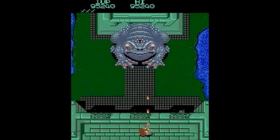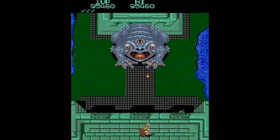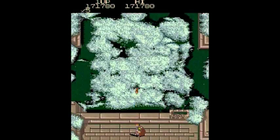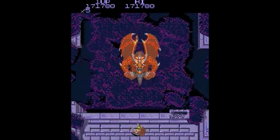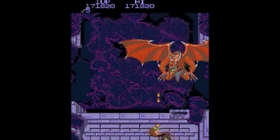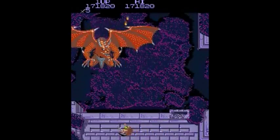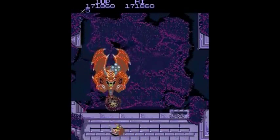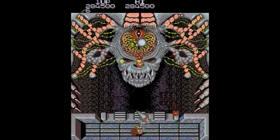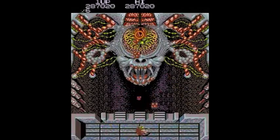There's a later boss — a frog. He sticks out his tongue and he can also shoot. And then another boss later on is a giant demon. It's kind of hard to hit and it shoots big balls at you. There's the halfway boss that I died on this stage.